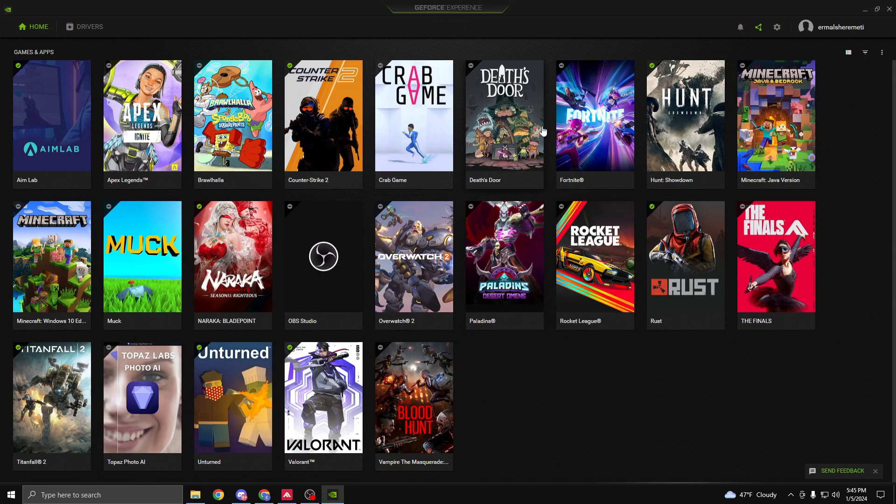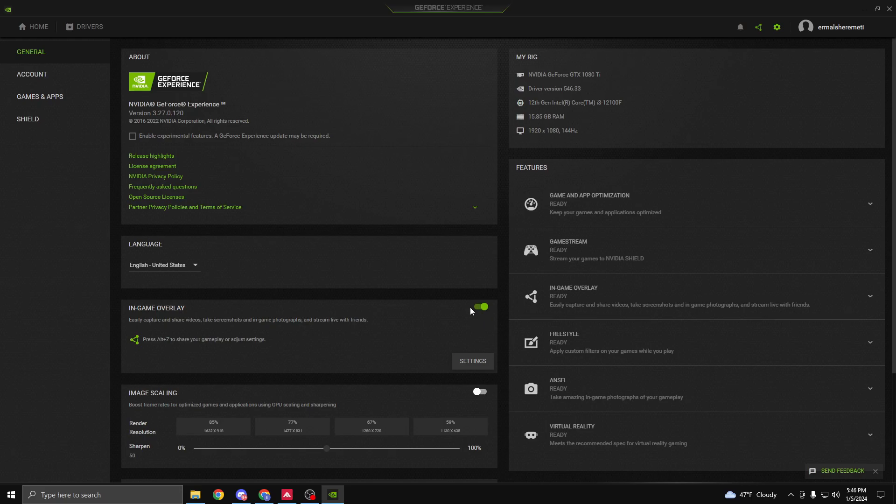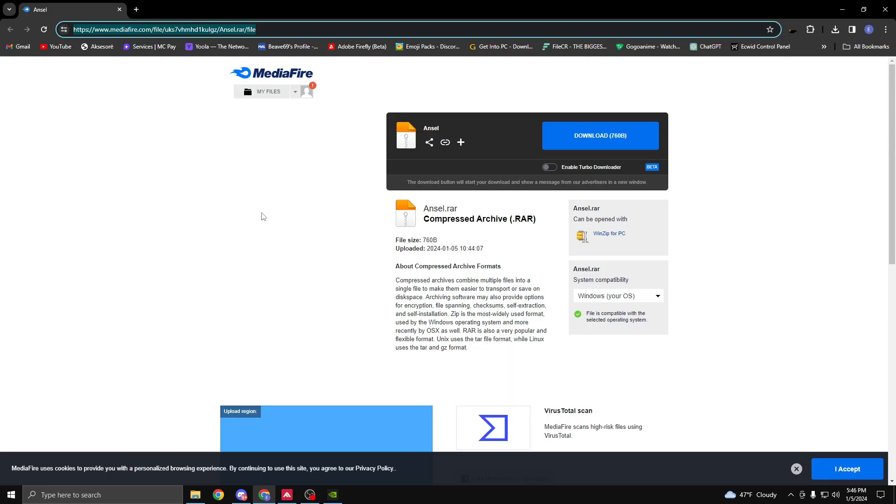First, what you're gonna have to do is open GeForce Experience. If you don't have it, just download it from the link in the description. Then go to settings and make sure in-game overlay is enabled. After that, go into the second link that's gonna be named Ansel.